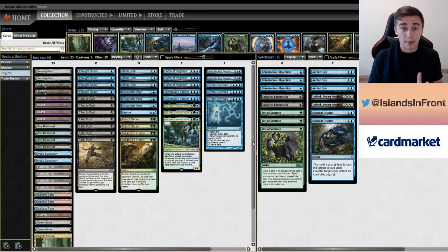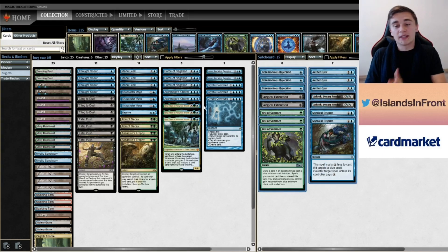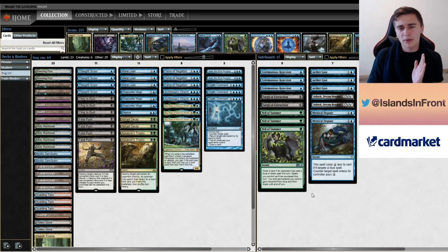Let's begin with Amulet Titan — the first matchup. Let's talk about the ins and then the outs. When we think about sideboarding against Amulet Titan, and a few flavors — there's also a Vile-type version — but in general, I think this is the 5-card package you really want to focus on.